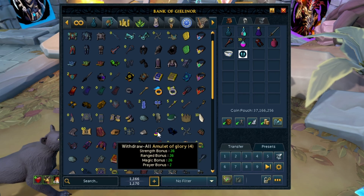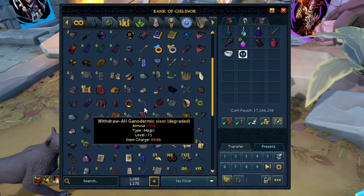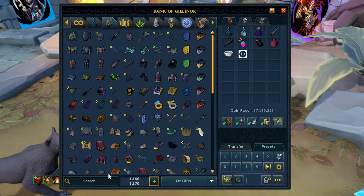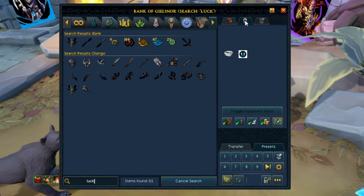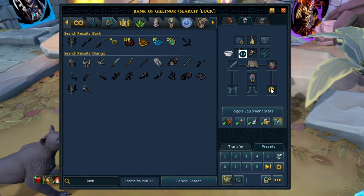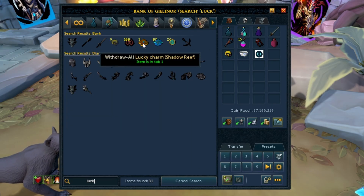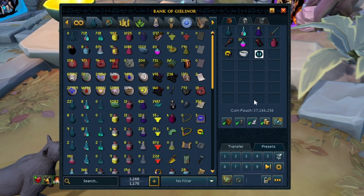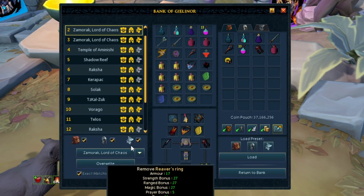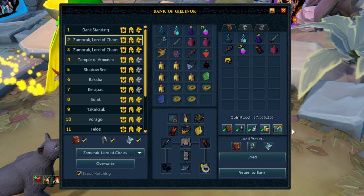Ring of vigor and planted feet are going to be really important. Another thing you may want to bring everywhere is a luck ring. I bring Luck of the Dwarves — if you're a lower level player or have a signet ring, put that in there instead. So get your Luck of the Dwarves, your ring of vigor, and your planted feet. Planted feet and ring of vigor are really important, so definitely bring them along with you. Otherwise, save this as your regular base preset — you would come in here and save this as your basic thing.